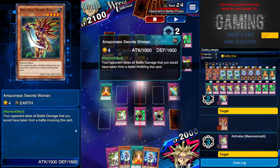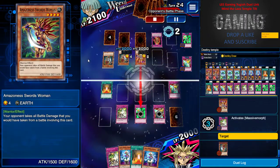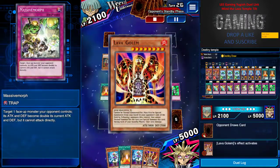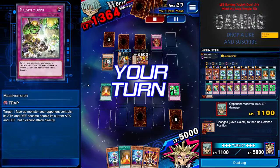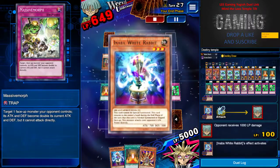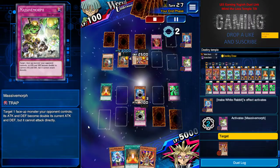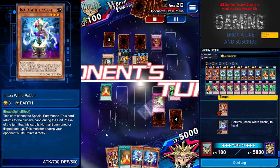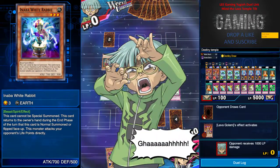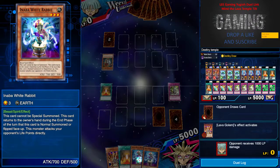I Massive Morph him before he attacks because I want to do an OTK. I set Massive Morph and pretty much it's GG. I use Rabbit to attack and let him be destroyed by Lava Golem just for the tilt. I pump myself up — GG, easy peasy, like a cheesy.